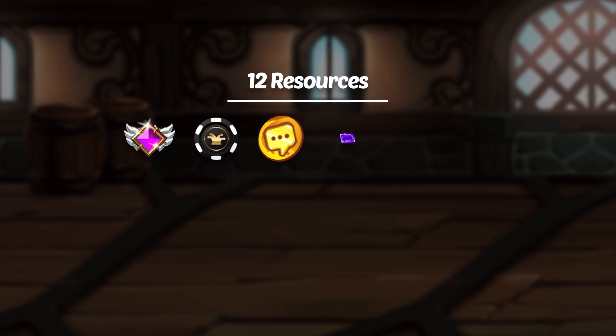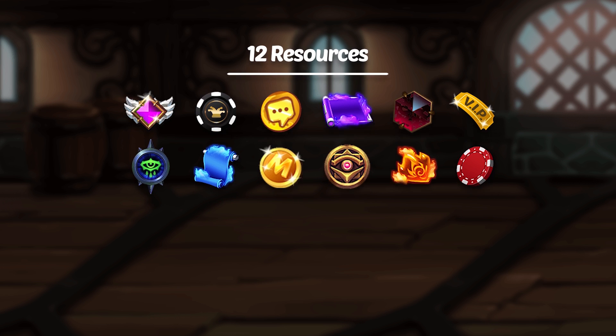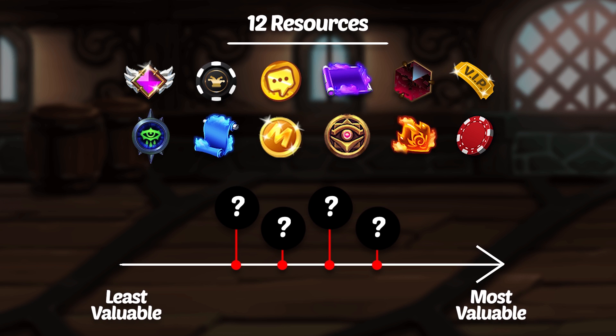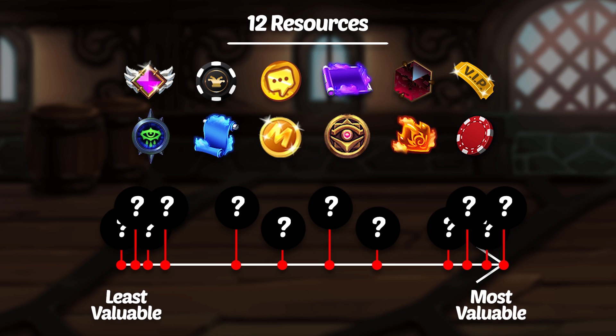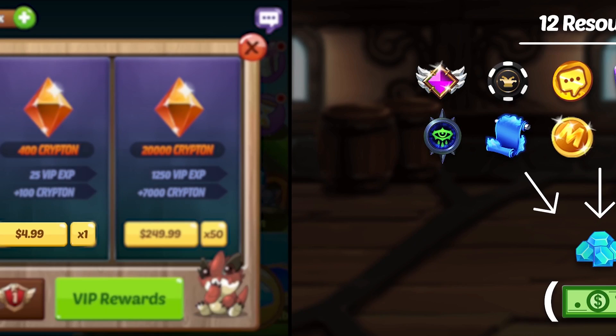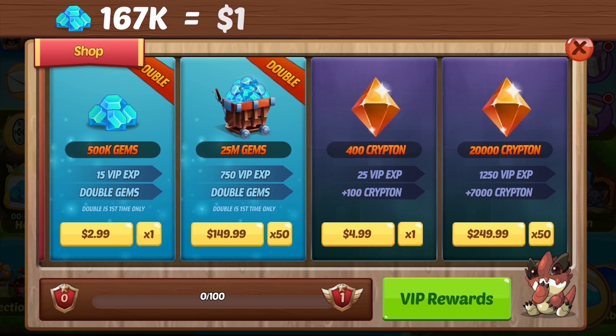Hello everybody! Today I'm going to be taking a look at each of the 12 primary resources in Clash of Streamers and rank them all from least valuable to most valuable. By the end of this video, you should have a clear idea exactly how valuable each resource is. Since gems are the primary currency in Clash of Streamers, we can relate the cost of each resource back to gems and figure out a dollar value from there. We learned in our best purchases video that you get approximately 167,000 gems per dollar, so we will use that again as our baseline.